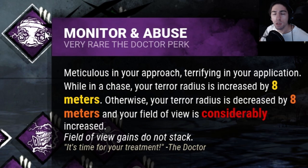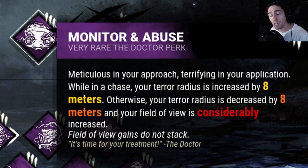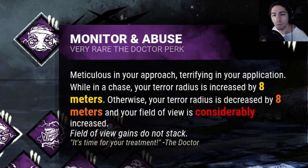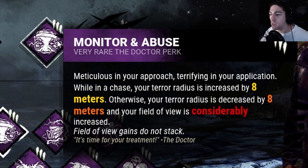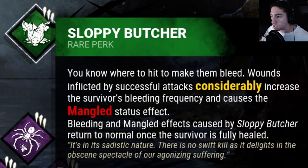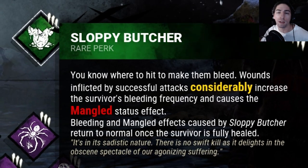Then we got Monitor and Abuse — so when I'm out of a chase it decreases my terror radius by eight, and when I'm in a chase it increases it by eight. It just helps the feral frenzy be able to find people when I smack people in feral frenzy. Then we got Sloppy Butcher — considerably increases the bleeding frequency and causes the mending effect, so we don't want them to heal up.